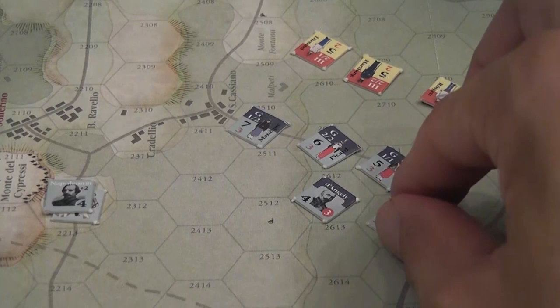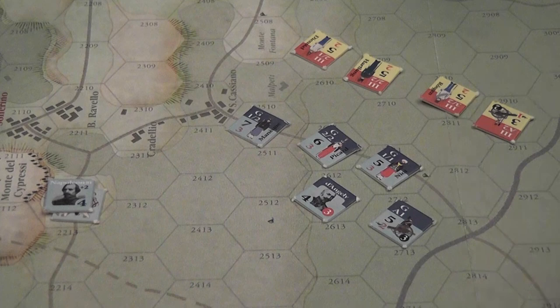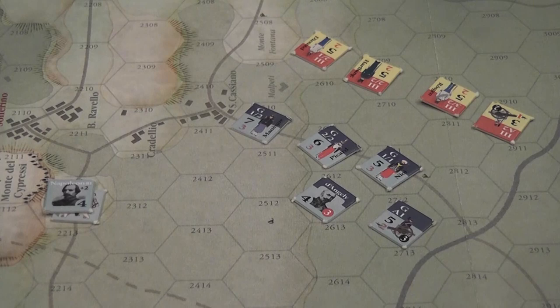When a commander is selected and activated, he can activate the units under his command, and those units can move. Movement is not printed on the counter — it is 4 for infantry and 3 for artillery. The number on top of a counter is the combat value; the number underneath is cohesion, which is used to take cohesion tests. When you need to take a cohesion test, roll a D6, add the result to the cohesion value — if the total is 6 or higher, the unit passes.